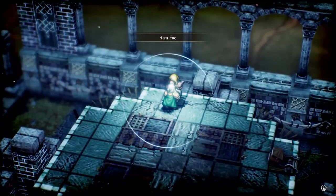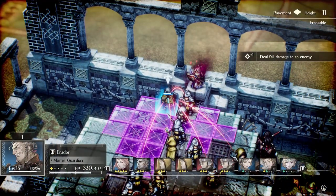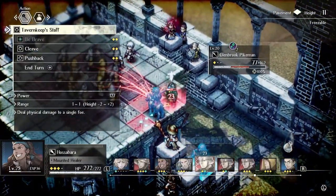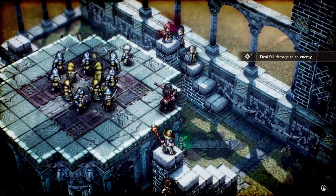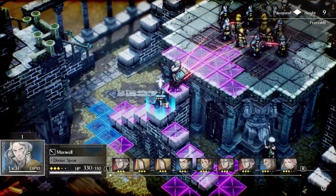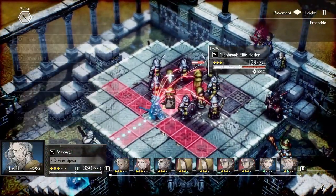Starting off, we have a tactic that is relatively easy to pull off. Using attacks like Erador's Ram Foe, you can do damage to an enemy and push them back several spaces. If you push them into one of their allies, you can do a little extra damage to both of them. But the best way to use these push abilities is to push enemies off cliffs. The higher the better — this will do a ton of extra damage to them and potentially take them out of play for a few turns.